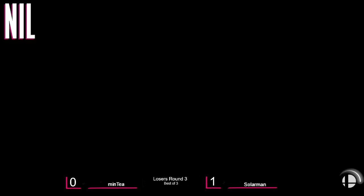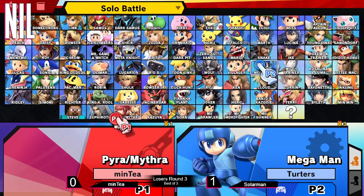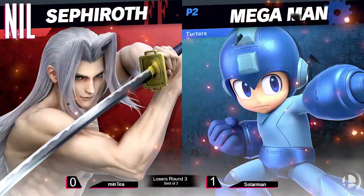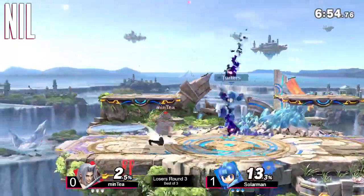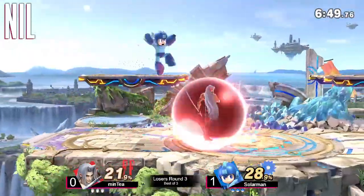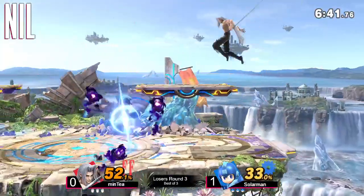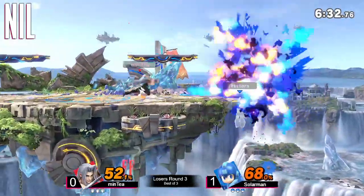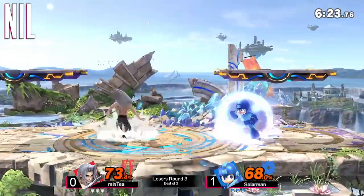Looks like it's going to be Small Battlefield for this second game, and Minty with the FF7 music as well. Mega Man vs. Sephiroth once more — game two. Solar Man instantly puts the orbs around Mega Man right here, putting the kibosh on the combo Mega Man was working on. Solar Man continuing to put on pressure, finding a lot of aerials — a few up airs, a few forward airs, and finding that back air. A huge big move coming out from Sephiroth but not connecting, and those tornadoes send Sephiroth sky high.